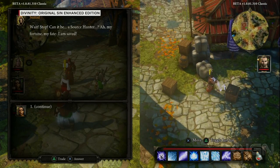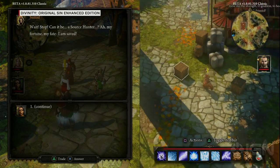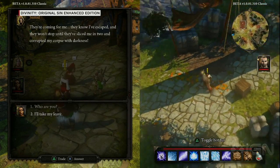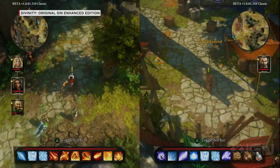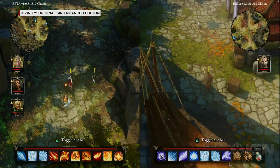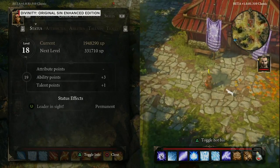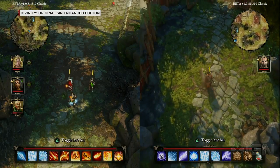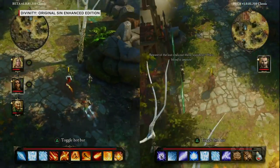We also revamped all of the dialogue — lots of story modifications, we changed the entire ending, added extra depth to the characters, new quests, quest enhancements. It makes for almost a completely new game. In split screen, can you each get into separate combat battles? Yes — we'll see an example of that in a second. You can also access your inventory and do everything without interrupting the other player.